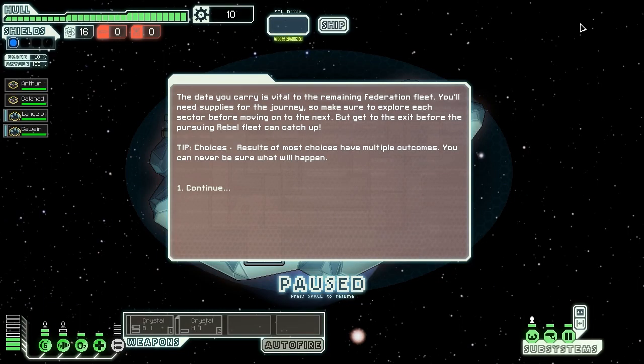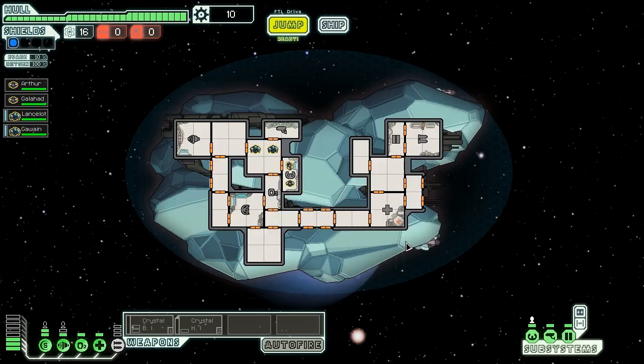Alright, here we go. The gateway carry is vital to the remaining Federation, so we'll need to get supplies and power ourselves up on the way. We're going to set Galahad over in the engine since he has the longest run to the medbay. Lancelot's going to be in weapons, and Gawain is going to be in the shields. Power up our weapons, power down our medbay, put power in the engines — standard setup done. Let's jump.